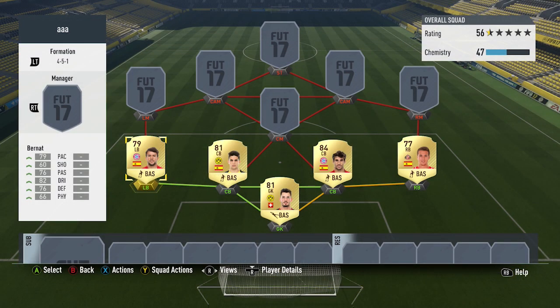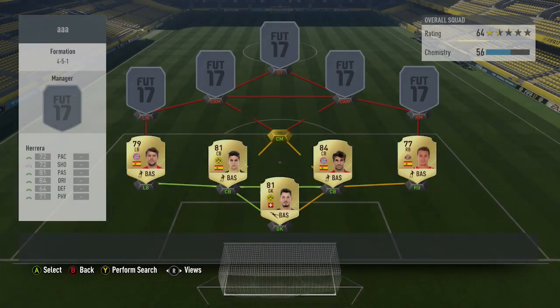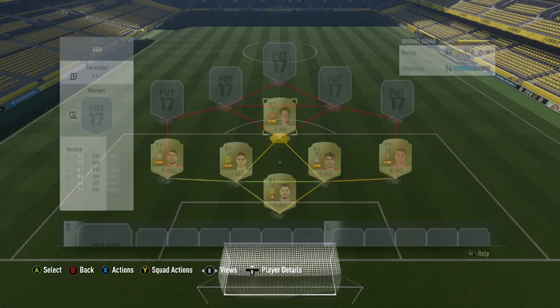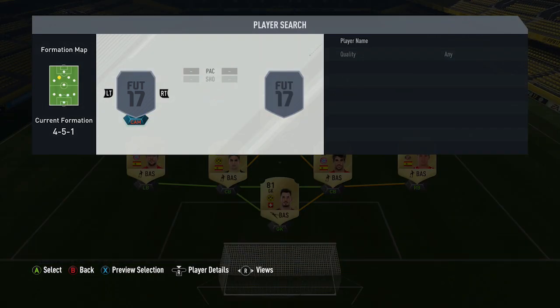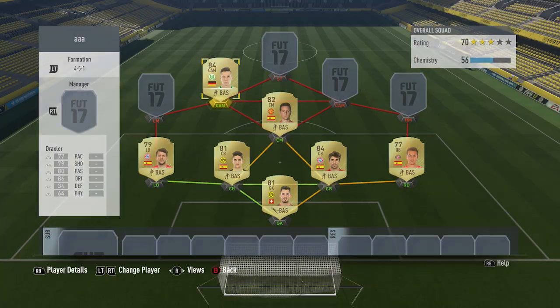We can move on to midfield. Starting from the centre-mid position, we've got Ander Herrera, who plays for Manchester United. Originally I was going to use Santi Cazorla, but he's a bit out of my budget. Herrera cost me 5,500 coins. He's got good all-round stats — 84 dribbling and 81 passing. He got me one assist in five games, which shows he doesn't always get forward. You need him to be that anchor player between defence and attack.